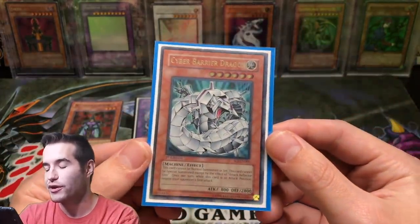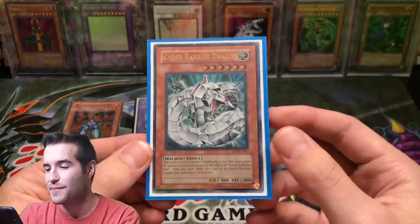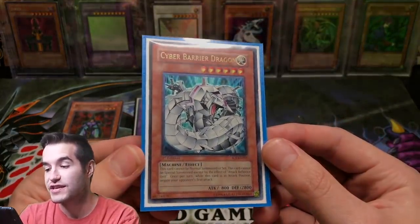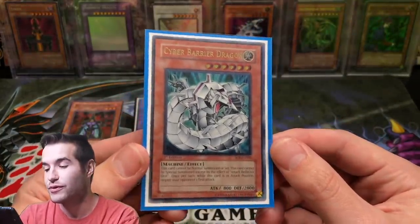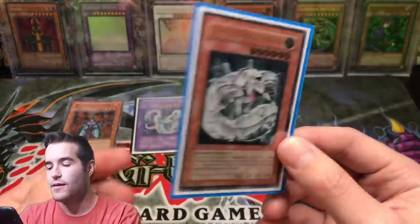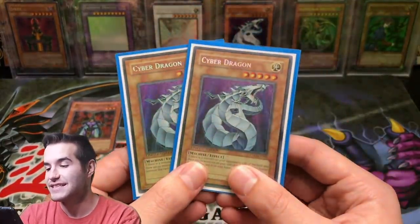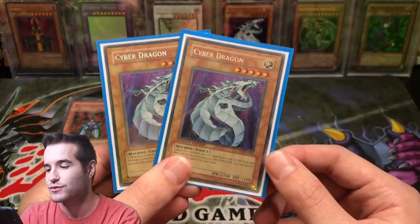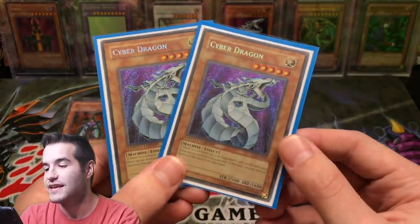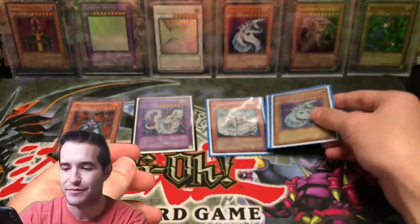I had one Cyber Twin Dragon — I liked the Cyber Dragons, really cool. That's why I also have a Cyber Barrier Dragon, which was actually an Ultimate Rare, First Edition — pretty cool. I don't know where I got it, but it's moderate play. I also had two Tin Cyber Dragons, both from the tin. The tin version looks really good, so I thought I had pretty good taste there.